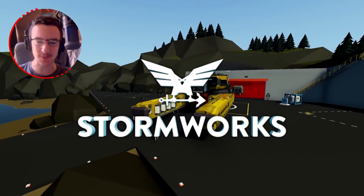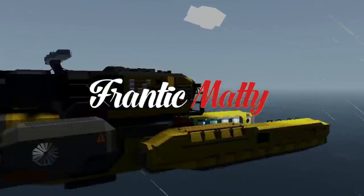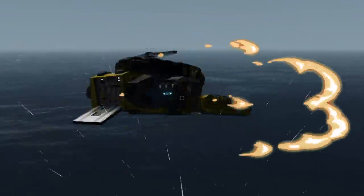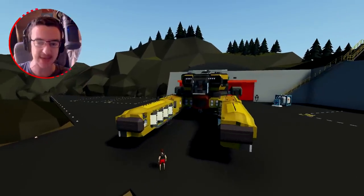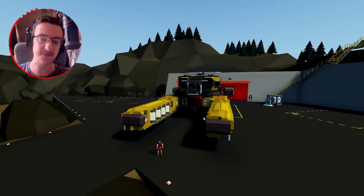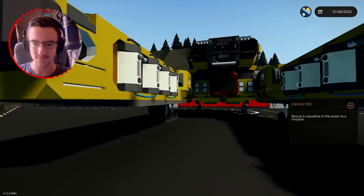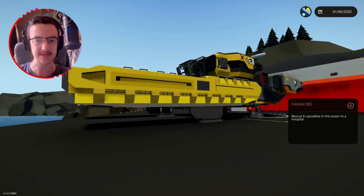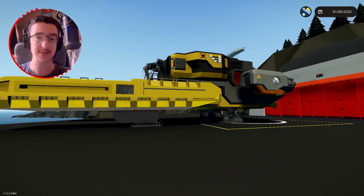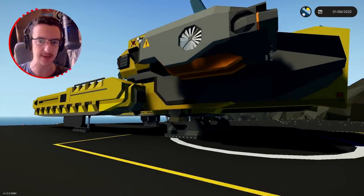Hello guys, welcome back to another Stormworks build and rescue video. Today we are taking a little bit of a break from the Fratico oil tanker series and we're going to test out a vehicle - this thing right here. It's called the Vulture, which is a scrap collection ship. It looks like a spaceship and it looks amazing. You can't actually spawn this in here - I've used a mission to spawn it. I just really like this island.